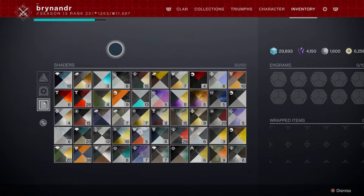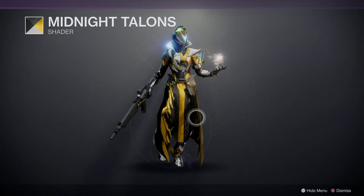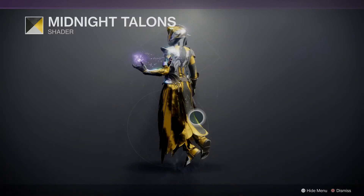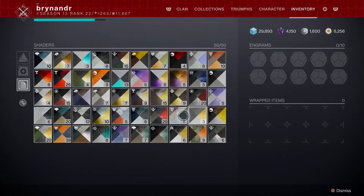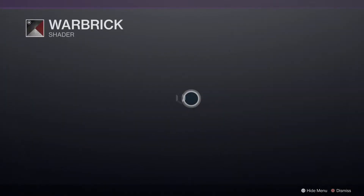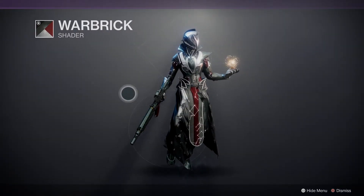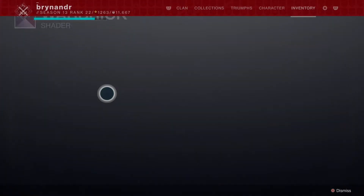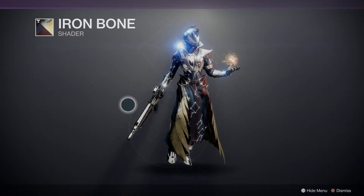We're gonna jump around a bit. That looks nice actually with the yellow and gold — that looks pretty nice. Not a bad trick at all. Let's look at Wall Brick — I want to go and see all the vanguard stuff, like Martial Affairs. Oh, that looks cool, doesn't it? I can see Wall Brick for this bad boy. Let's look at some of these Iron Banner ones. Yeah, very similar, it's very nice. Iron Bone's one of my favourites anyway.